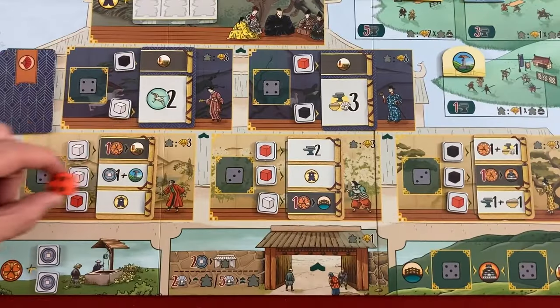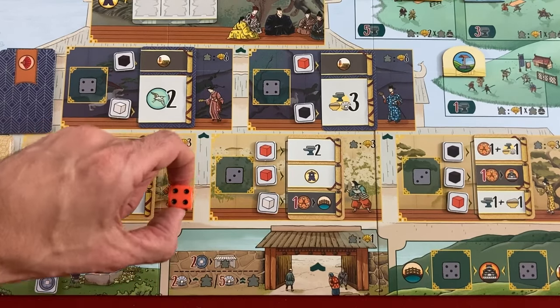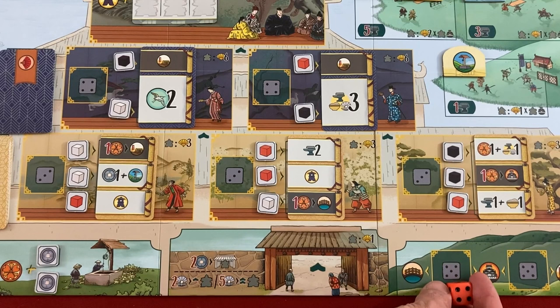Once you have a die, you'll place it on one of these action spaces. If the die value is greater than the value showing on the board, you gain that many coins — the difference. So like a four on a three, you gain one coin. If it's less, you have to pay the difference — like a four on a five, you'd pay one coin. If you don't have the coin, you can't go to that space at all.